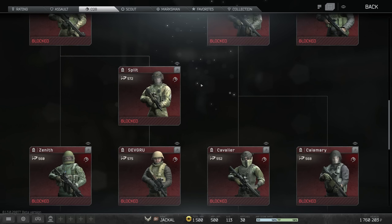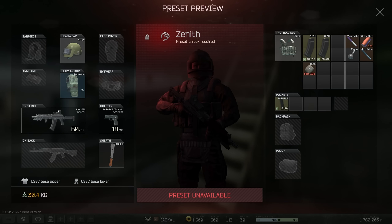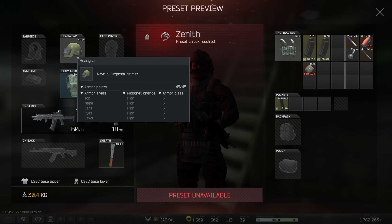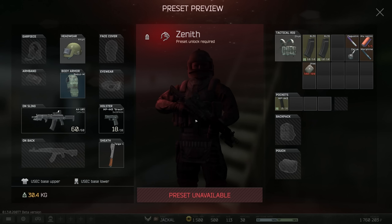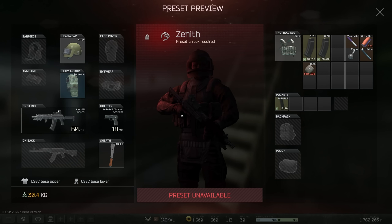After Centurion you get to the extremely busted Zenith kit, which has the ult in it. People are just abusing other players with this because you get a Redute M which is class 5 and an ult in which is also class 5. Most players are literally unable to kill you, especially in lower ranks, and you get an AK-105 with a 60-rounder of BT which gets through most other people's armour. This one is probably pretty busted if you manage to reach it.